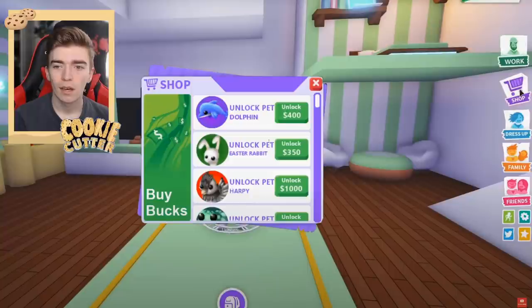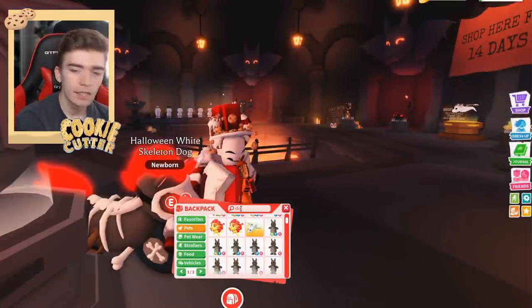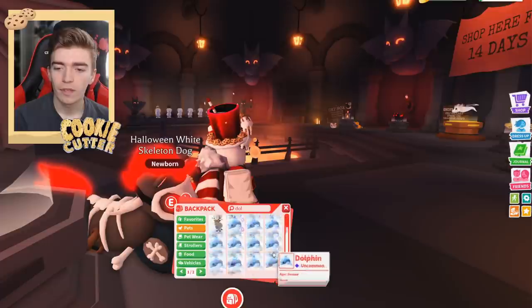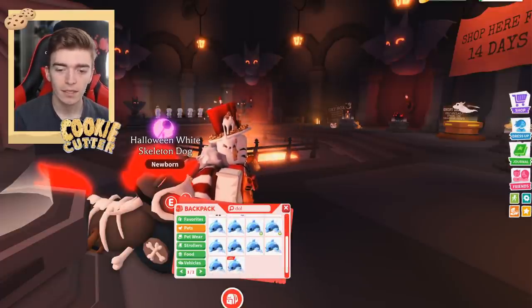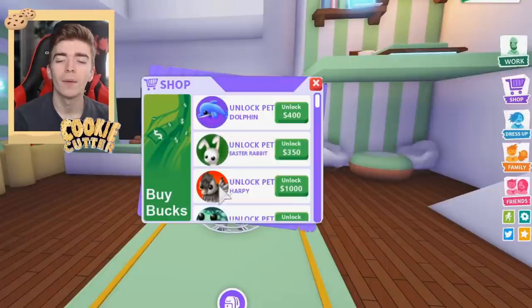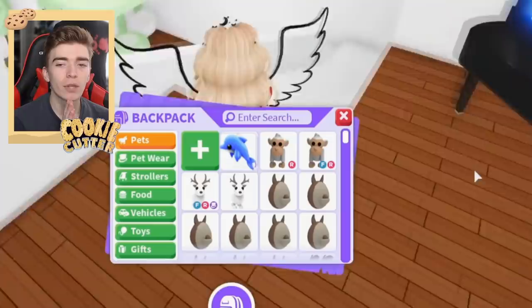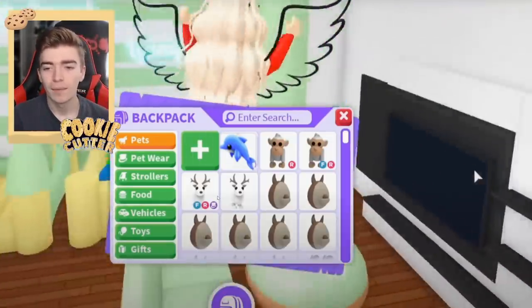Look at these new pets. Unlock dolphin - interesting. We already have a dolphin, don't we? We definitely have dolphins already. There's also an Easter rabbit. What is a harpy? I want to know what a harpy is. I want the harpy - we don't want the dolphin, we already have a dolphin.